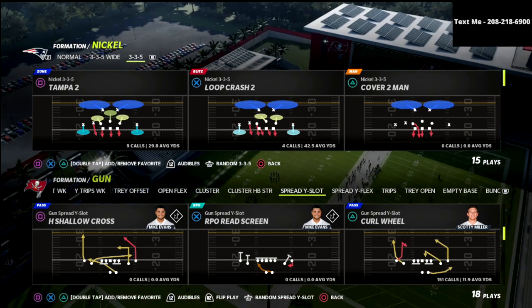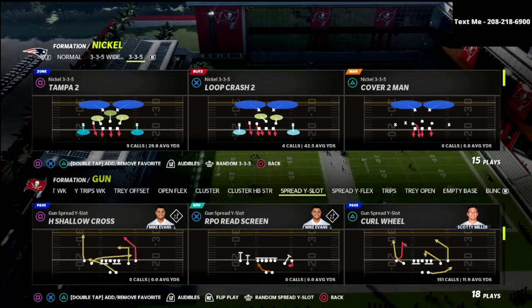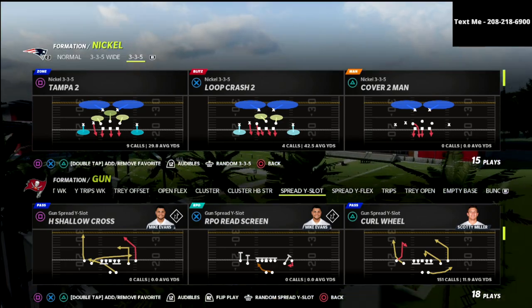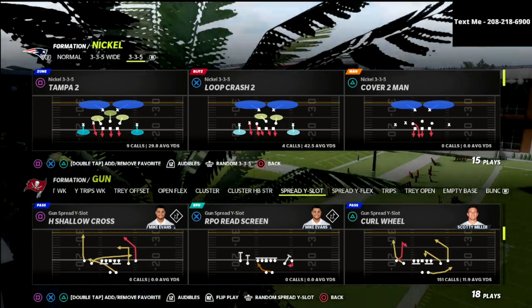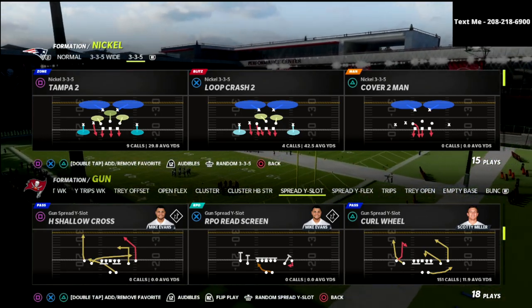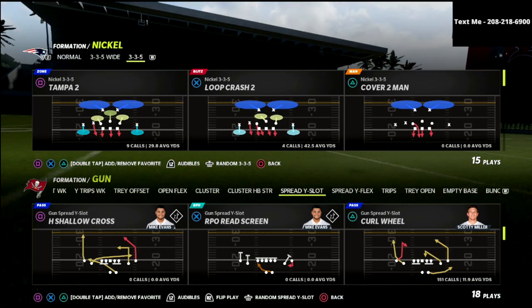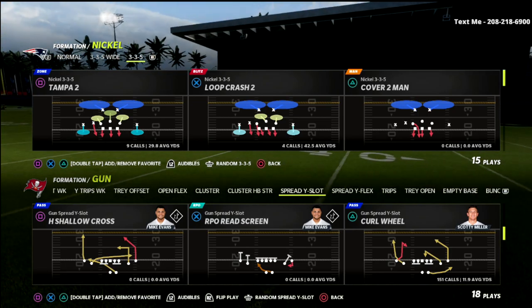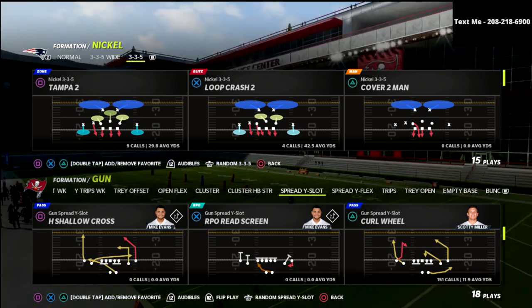I'm going to be talking about some of the spread sets in it. If you want to get my full Air Raid offensive e-book, it is in my Patreon. There's a link in the description below. You can sign up for just $10 a month. It gets you access to every e-book that I've done and every e-book that I'm going to do while your subscription is active. We've got over 13 offensive and defensive guides available, and as soon as you sign up, you get all the access to all the content.